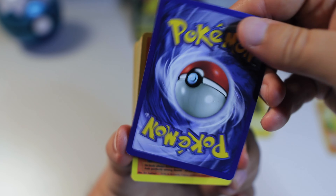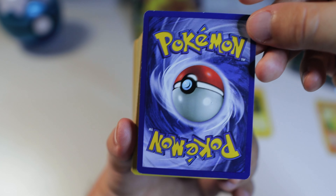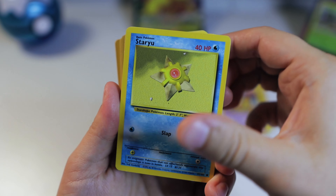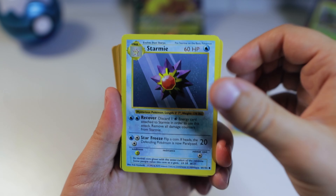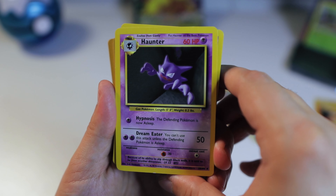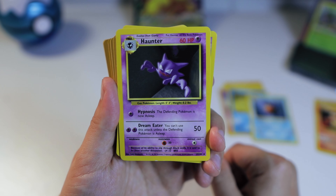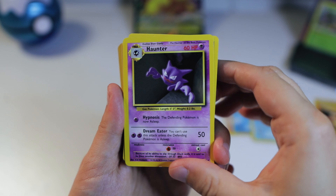A lot of these cards are similar as far as condition — I would say lightly played for the majority of them. Magmar — we do have that one. Haunter — again, I thought I had it but I only have the Base Set 2 version. What we're really searching for is the main Base Set 1, and while we'll certainly keep any Base Set 2s we come across, for this collection I really want to focus on Base Set 1.